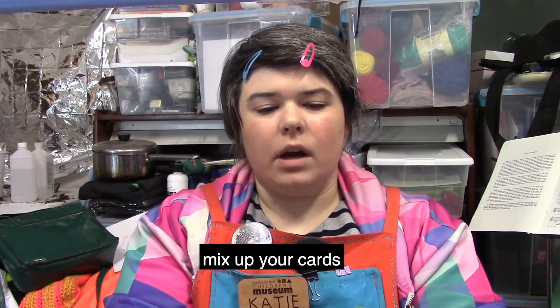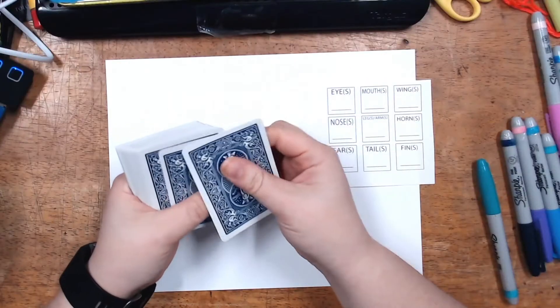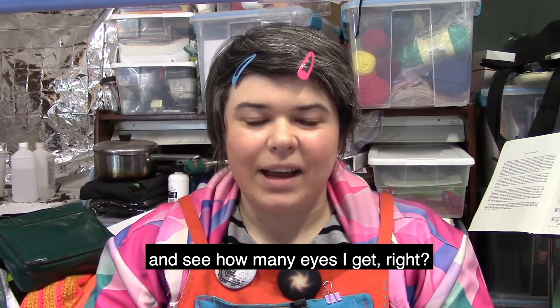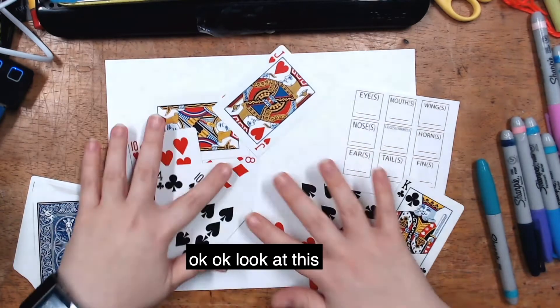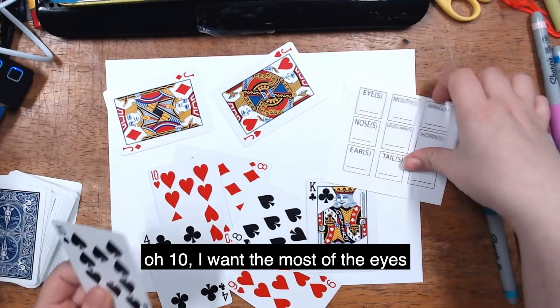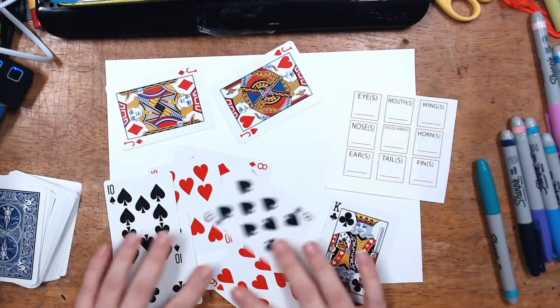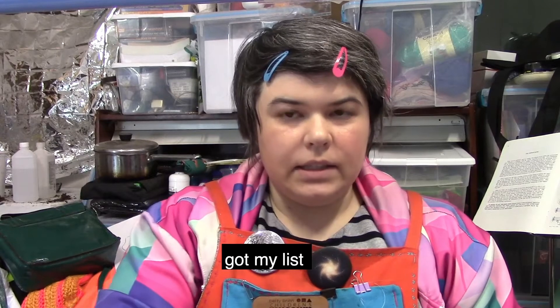Shuffle it up, mix up your cards. I've got nine different kinds of body parts, so I'm going to get myself nine cards — one, two, three, four, five, six, seven, eight, nine. You can either have it be a surprise, where you go down the list and flip over a card to see how many of each part you get — you let it decide for you — or you can flip them all over and look at them and make your own decisions. I like it to be a surprise, so we're going to do it randomly.